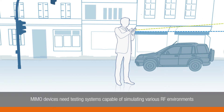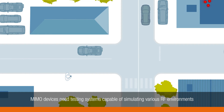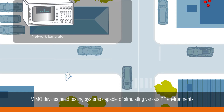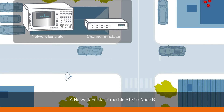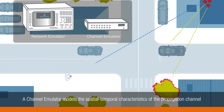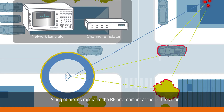In order to properly evaluate performance of MIMO devices, a configurable RF environment simulator is needed — one which allows emulation of an entire spectrum of RF environments in a repeatable and controlled manner. In such a system, base stations are modeled by a network emulator, a channel emulator models antenna patterns and behavior, as well as spatial-temporal characteristics of the propagation channel, and a ring of probes creates the RF environment around the device under test.